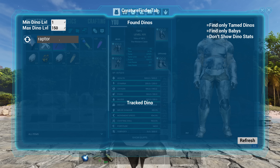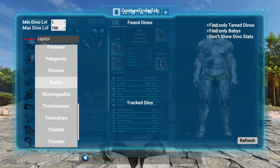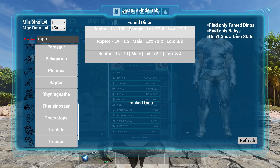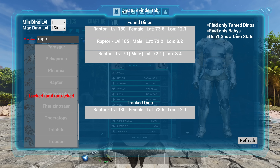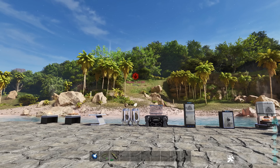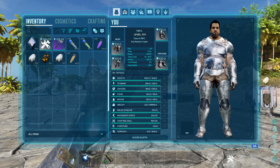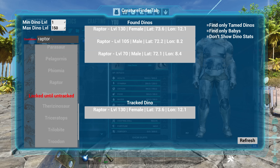Click the Simple Creature Finder tab and start searching for whatever you want to find. We'll go Raptor — it brings up all the raptors currently in our area. Keep in mind in single player without hibernation turned off, only stuff in the loaded area exists. Click on a raptor and click track dino — now close the menu and we get a little location indicator. Right up there: 367 meters, Raptor level 130. Super simple and very cool.